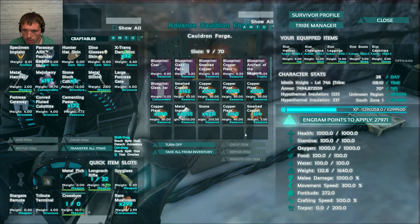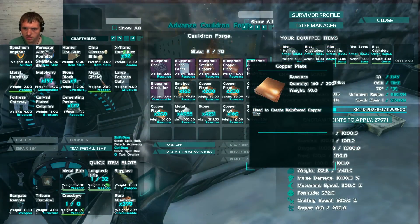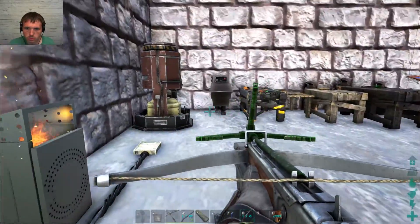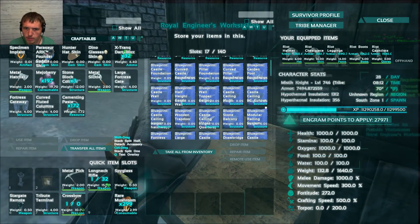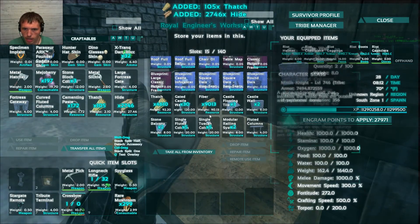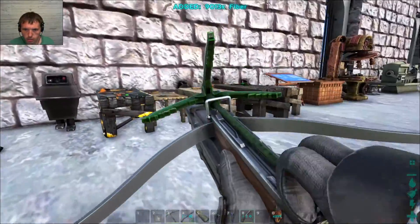I've got 2, 4, 6 — 100, 760 copper plates. I hope that's enough. I don't know for sure. What do I need? Hide, fiber, and cementing paste. And thatch. All the stuff we need.